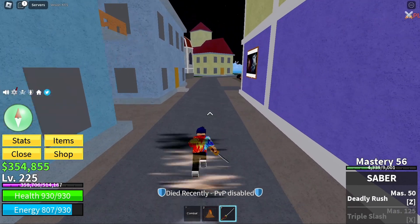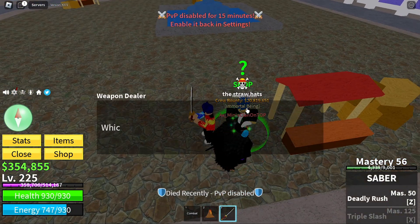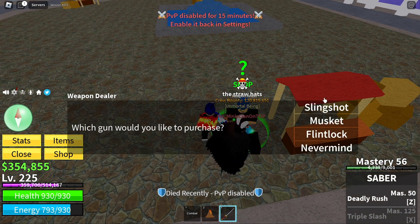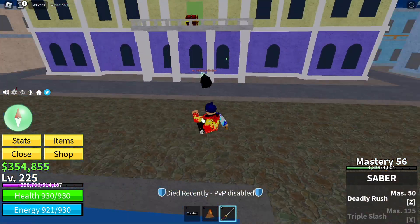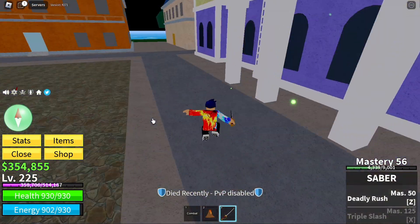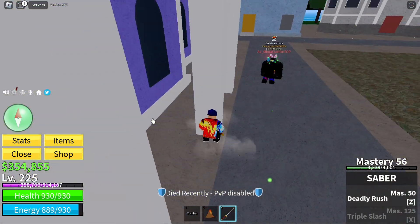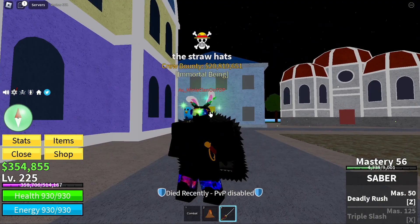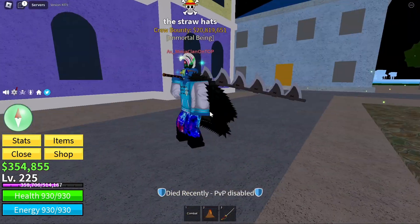So from the very middle you see this weapon dealer right here? I forgot — this is a gun dealer. There's no swords in Middletown. But there's a boss that spawns here called Saw — he's level 100 — and he has a chance to drop the saw sword. Let me go into first person and show you guys a better view. This is the saw sword.